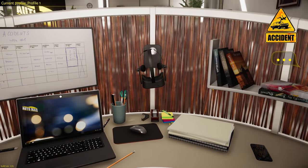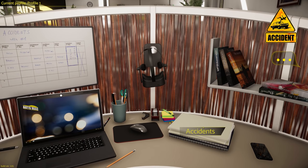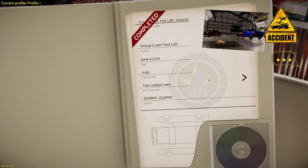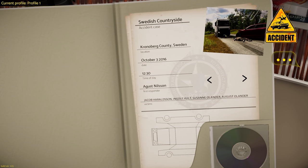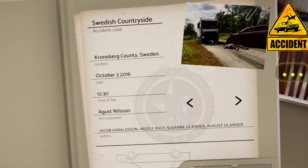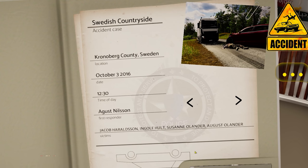Hello, YouTube. Komodo Gaming here, bringing you guys another episode of Accident. And yes, folks, we're back once again, and we're ready to jump into some more cases here. You guys have been showing a lot of love and support on this series. As you can see, we've completed a fair bit of the cases, but we have this one to complete. This is called the Swedish Countryside, and it appears that a box truck has hit a red car head-on, and there's a body outside of it that looks kind of disturbing. We're going to jump in and solve some more cases. If you guys are enjoying this on the channel, maybe hit that thumbs-up button — it helps out my channel.